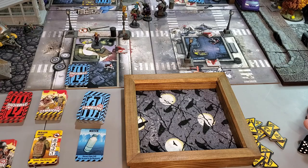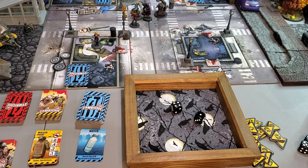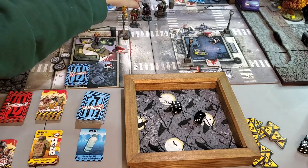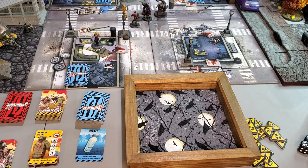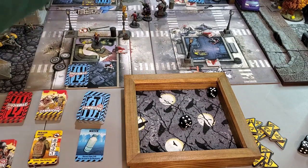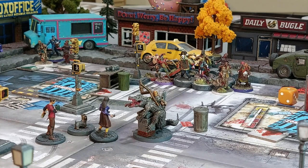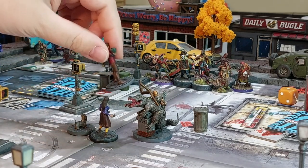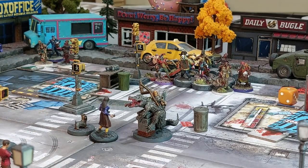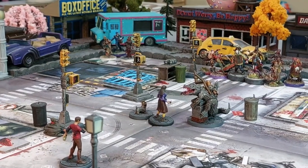Dave rolls two dice hitting on fours for two damage, killing a runner. He does it again, killing the second runner. He can't kill the Sewer Crocodile — it's going after Will anyway. Dave uses his remaining activations to move past the Sewer Crocodile — it costs one activation to move past him since Dave doesn't have Slippery — and repositions.